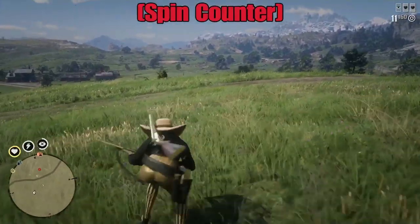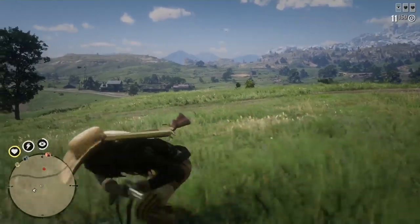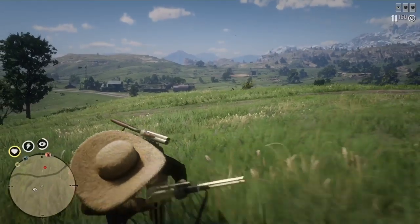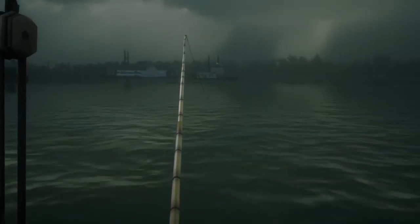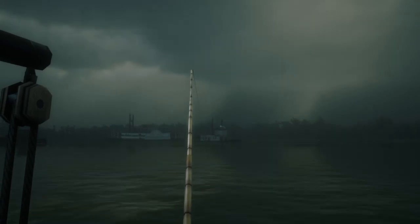Alright guys, so this first tip is called spin counter. Basically, you wait for your opponent to shoot and then you counter him as soon as he pops that head up and try to get that one shot in the face. You might miss your first or two shots, but majority of the time you'll probably get him on the second or third time. Sometimes on the first shot, they don't have a hat on.